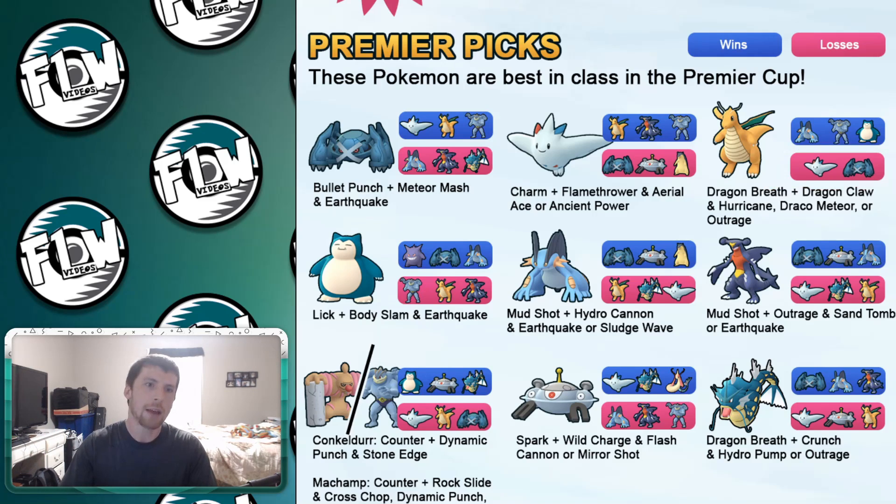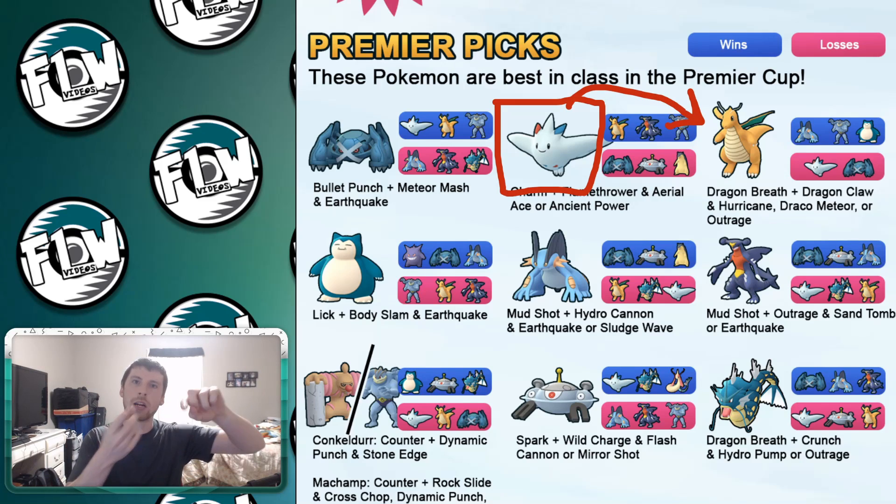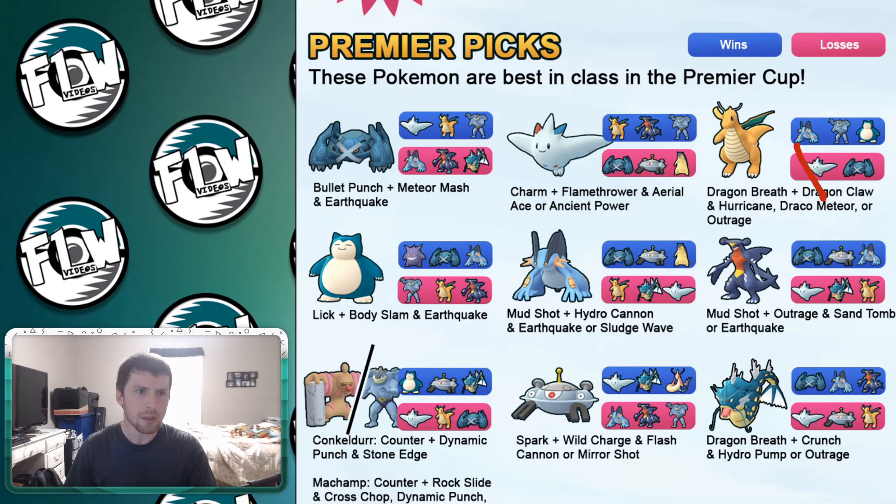Here's the cool thing — if you've ever used Dragonite and unlocked a secondary charge move with Hurricane, I can't tell you how many times I went up against a Togekiss and hit it with Hurricane and they did not shield it. When users come out with Togekiss, they tend not to shield against Dragonite because they assume you're rocking Draco Meteor, Outrage, or Dragon Claw. But if you hit it with Hurricane, you can take out 75% of the damage, so I found myself handling Togekiss very easily. You're really just going to have to worry about Metagross, which is covered by many Pokemon we'll discuss.